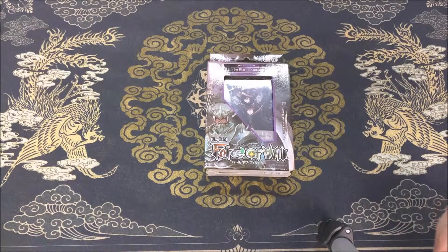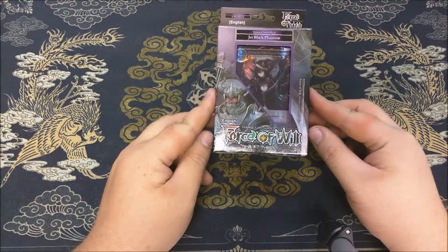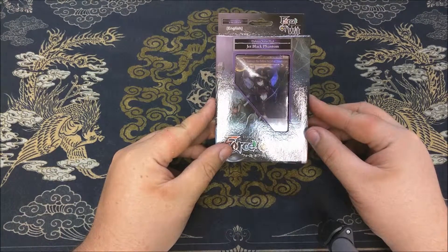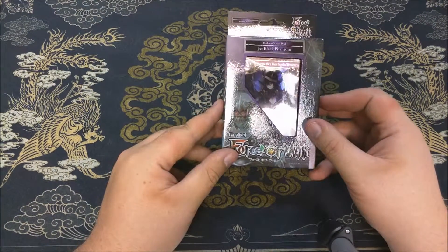Alright guys, Sterling here with All-Star Comics, Cards and Games, unboxing another Force of Will starter deck. This one is the Jet Black Phantom. It was bought by one of our customers named Thomas — I actually play D&D with him every week, so me and him are pretty cool. He's gonna be unboxing it for you.